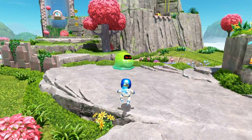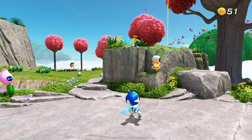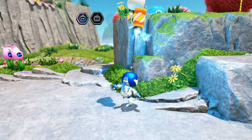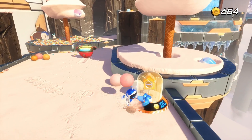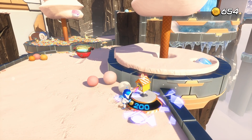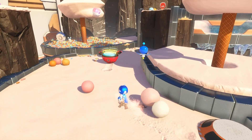Each level has hidden bots and puzzle pieces, encouraging exploration. Rescuing bots is as simple as giving them a playful smack, while puzzle pieces gradually unlock rewards at the crash site. If you miss anything, revisiting levels becomes more fun with the collectible bird, which helps track down any overlooked items for a price.